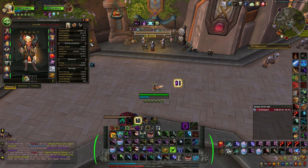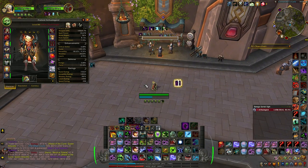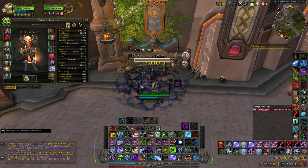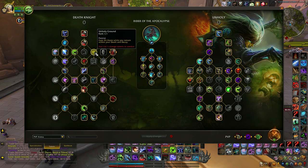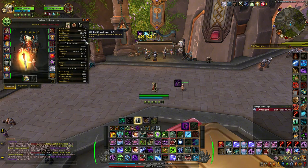Don't overdo it — 1.23 is the sweet spot. And of course we get even 5% haste when we use our Defile, as you can see. So we get even 1.16 when we are in our Defile because of the Unholy Ground talent.